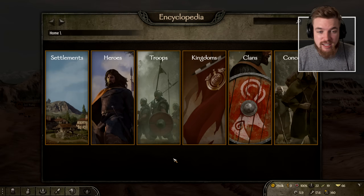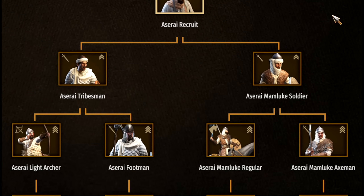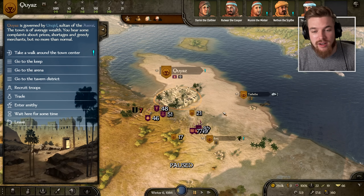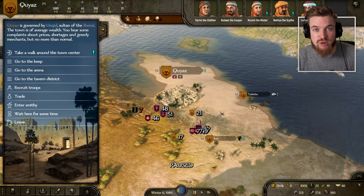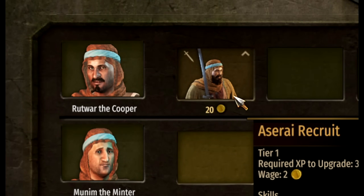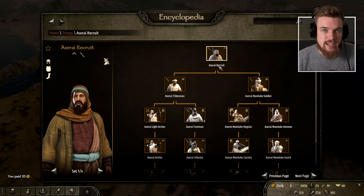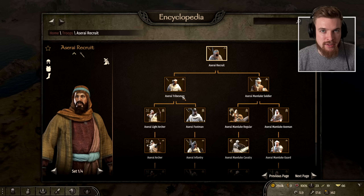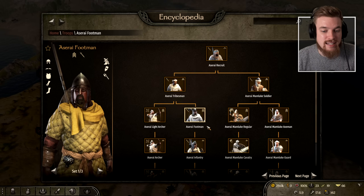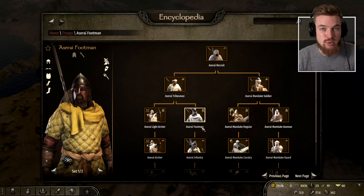If I open up the encyclopedia tab and type in Azarii recruit, this will show me the leveling up process for Azarii recruits. They can be hired in any town or city in the Azarii desert kingdom — just go to recruit troops and they only cost 20 gold per soldier. We're using Azarii recruits specifically because they upgrade into Azarii tribesmen, and then you can upgrade them into Azarii footmen. It won't take long since these are still low tier troops.